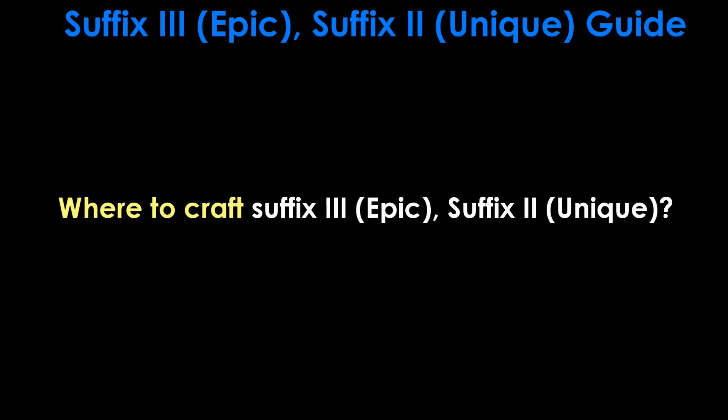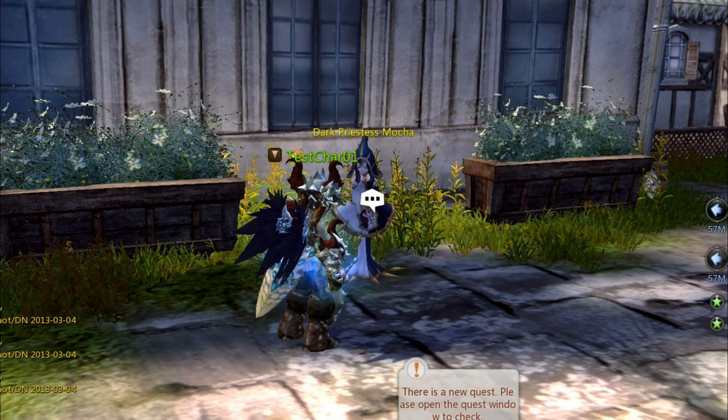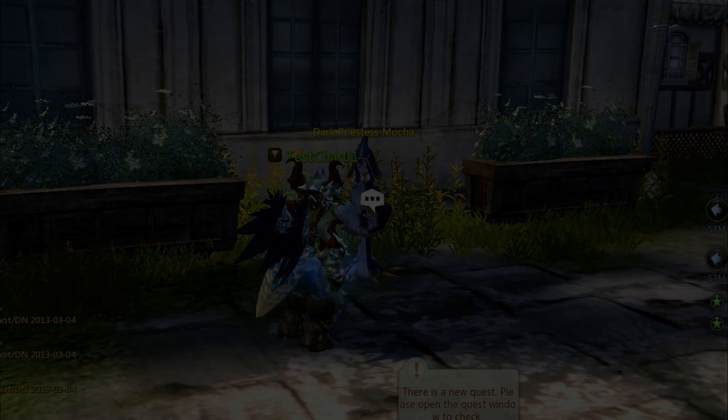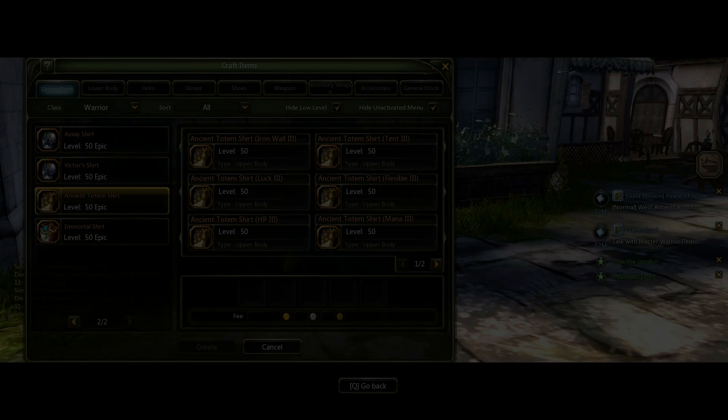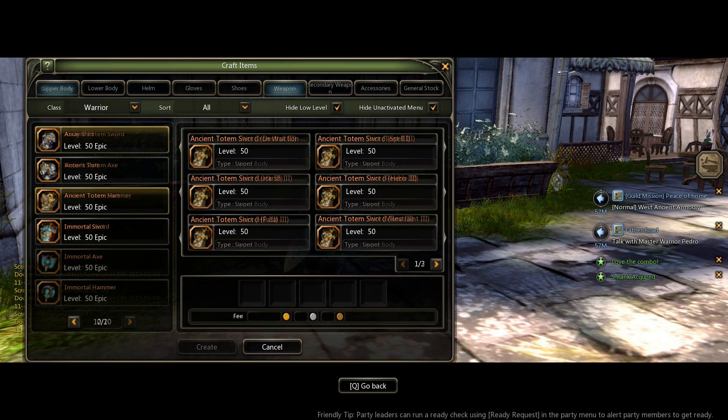Let's start with where you can craft your Suffix 3 for Epic Equipment as well as Suffix 2 for Unique Equipment. It is at the same NPC, the Dark Priestess Mocha, where you craft Suffix 2 equipment previously. However, instead of finding the Suffix 3 versions on the first page of the crafting menu on the same icons as before, they are actually on page 2 and on a different set of icons just for the Suffix 3 version. This is especially important to know because I had trouble finding where to craft Suffix 3 at the start, only to realize they're on an entirely different icon on the pages at the back.